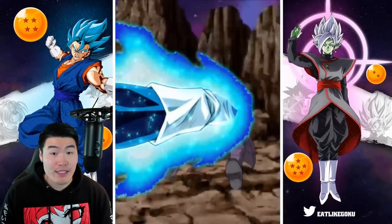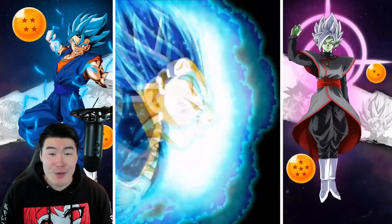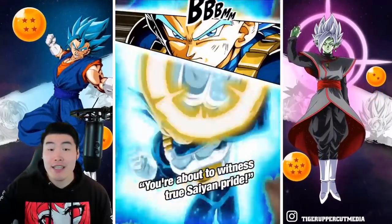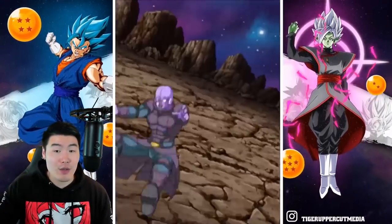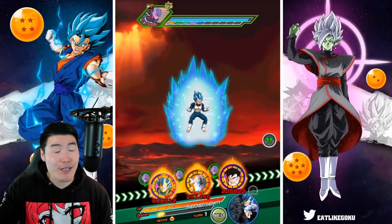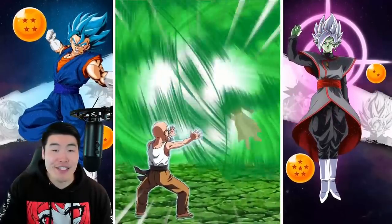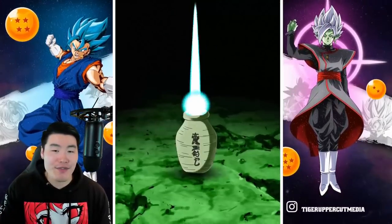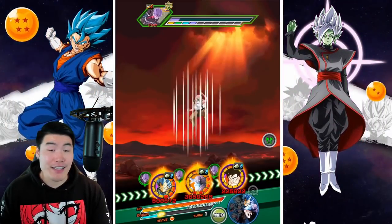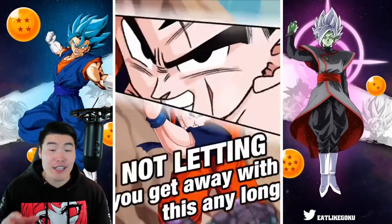He does get a lot of crits and he also gets additional supers. So on some turns where he gets like two additional supers and he's getting a lot of crits, he basically just solos hit by himself. He didn't do that here, but he still did about 50% of his HP. That's probably why this event hasn't been too bad, because we got the SSB Vegeta, and we also have the INT LR Gohan who also does a crazy amount of damage to hit.